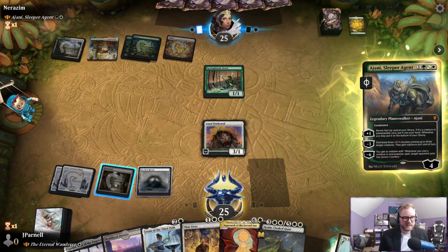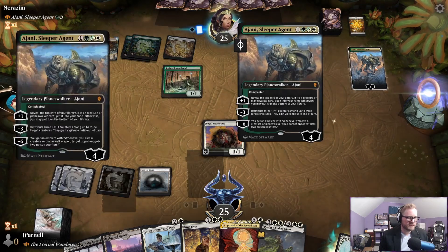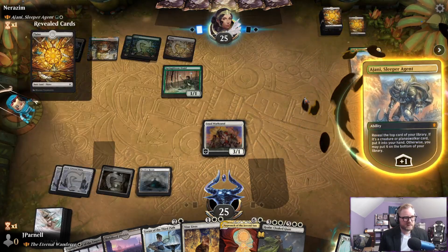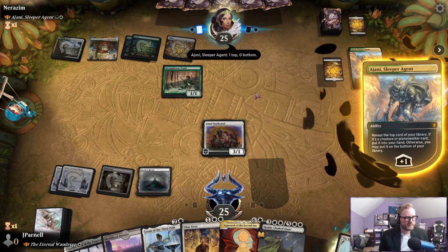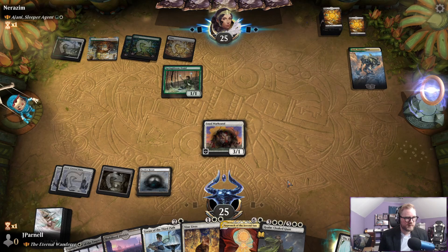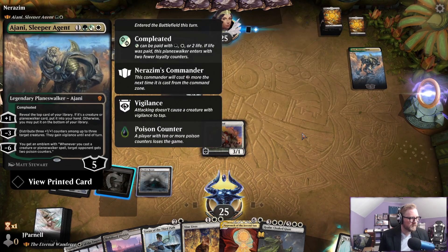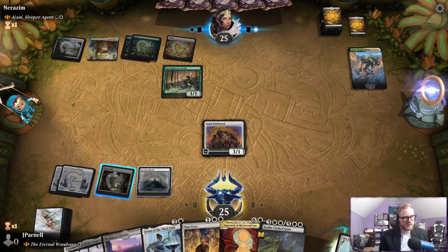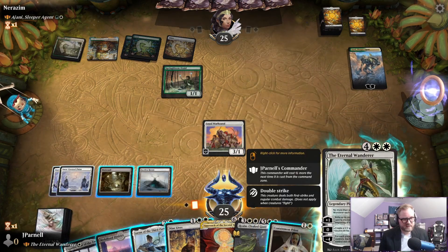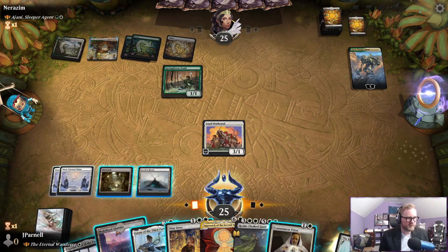Johnny Sleepy Agent — he's so sleepy. Went to go look for a creature, a planeswalker — okay. Containment Priest is a great combo with the Wanderer.